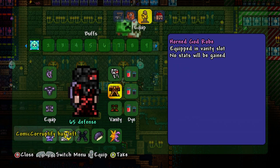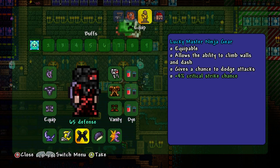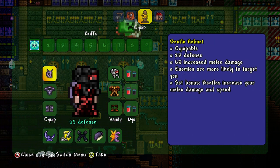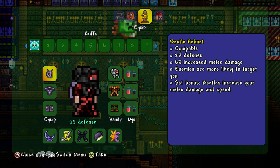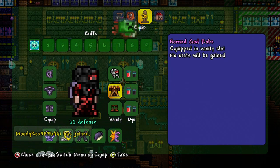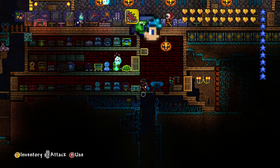I've got the Horned God Boots and the Horned God Robe as well from fighting bosses, and the Lucky B-Wings. So this gives you a total — it wouldn't give you a total of 65 defense, it's 43, 53, 61 — I think it gives you a total of 61 defense. But you can just see how epic it is.